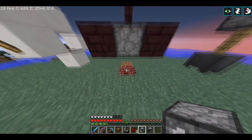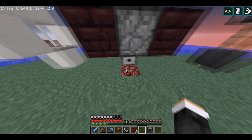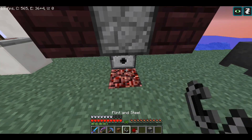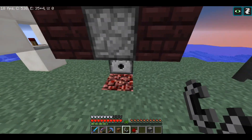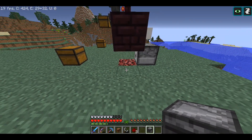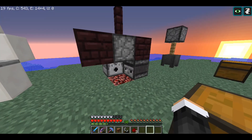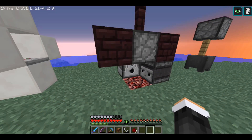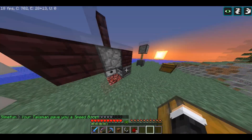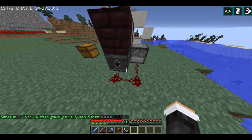Now that I have all the items, I'm going to show you how to make this. Start with the dispenser and place it right next to the block that you are going to light on fire. This is the block we're going to place the fire on. Then take the observer and place it just like this — right there. Make sure that both the face of the observer and the dispenser are facing towards the netherrack. Then take the redstone and just connect these two with each other like so.